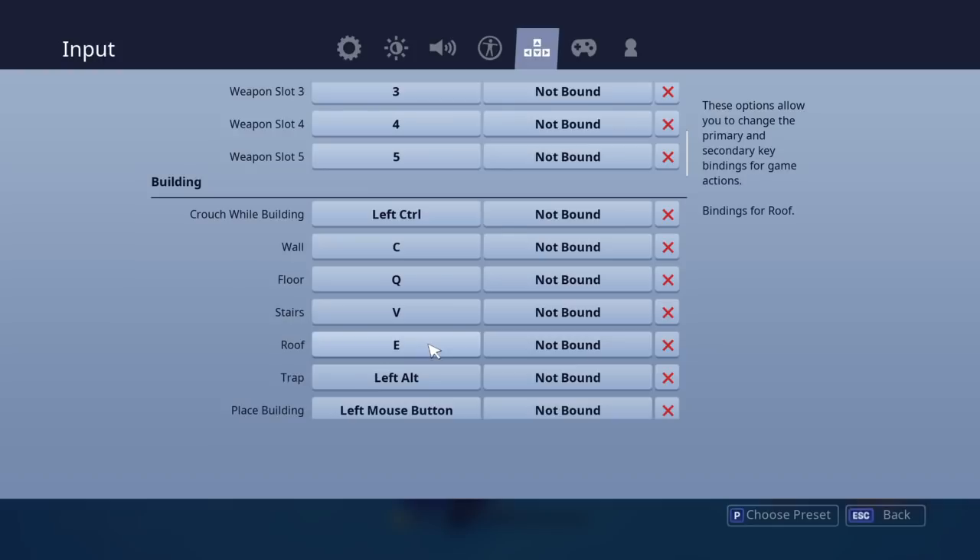It might seem strange to some people, but they work for me. Q and E are floor and roof, so if I was in a situation where I needed to turtle, it would be Q and E — just switching between those two while holding left click. Stairs is V literally because I put it there by accident, and it just feels better as V than any other button. I've tried mouse buttons, I've tried other buttons on my keyboard, nothing felt right for stairs, so I've left it as V.